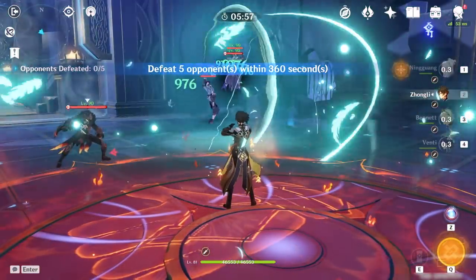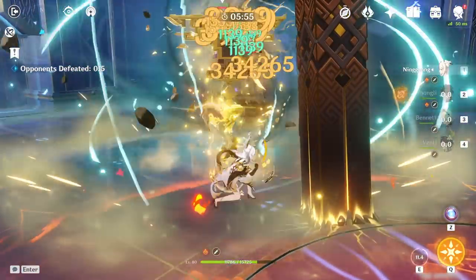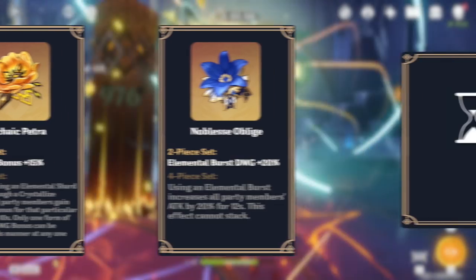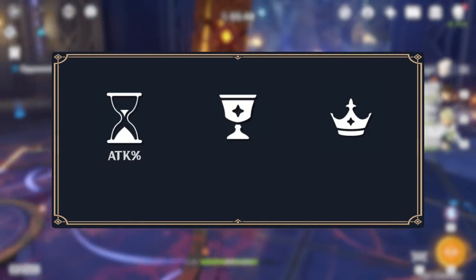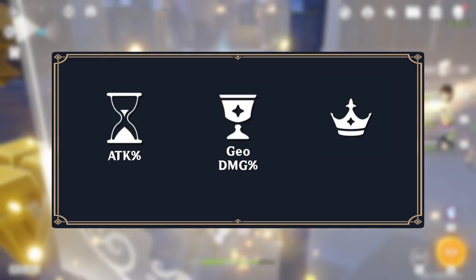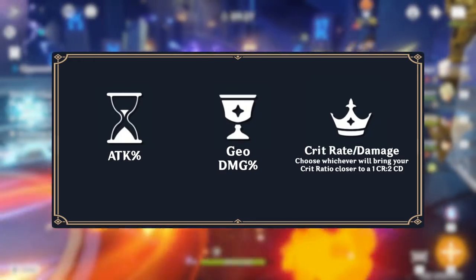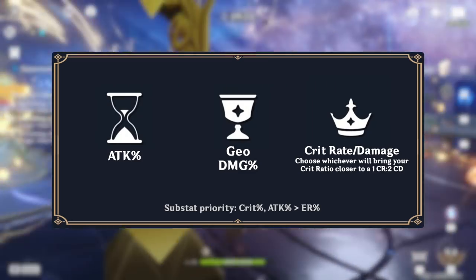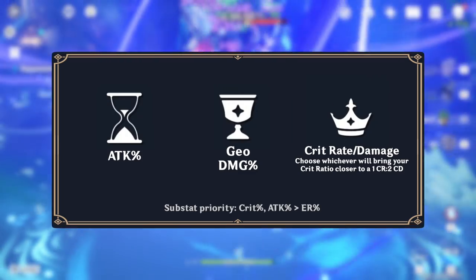Ningguang's best artifact set as a quick swap DPS is the combination of the two-piece Archaic Petra set and the two-piece Noblesse Oblige set. The main stats for quick swap Ningguang are Attack percent on the Sands, Geo Damage on the Goblet, and Crit percent on the Circlet. For substats, she benefits greatly from Crit percent and Attack percent. Energy Recharge is also a strong substat for quick swap Ningguang.